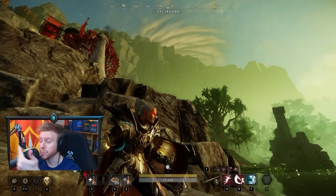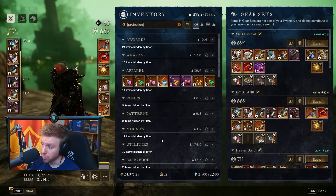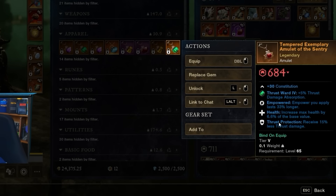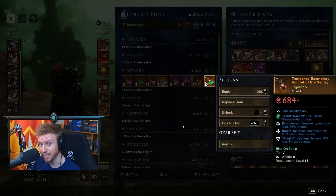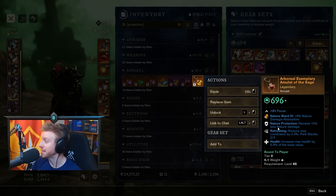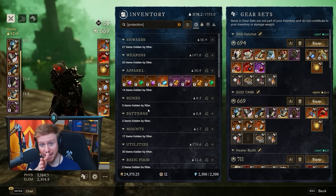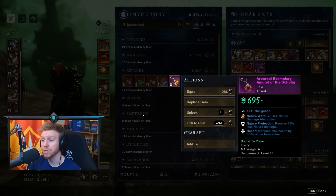What can you have ready with your character before you even step into the Hive of Gorgons? One of the most important pieces of gear to collect is your amulet. The amulet is so important because it can have a protection perk on it. At time of recording, there are nine different types of damage in the game — six elemental and three physical — and there is a corresponding protection perk for each one of those types of damage.